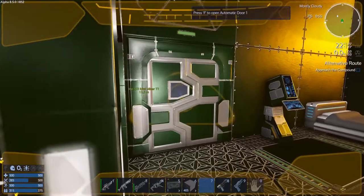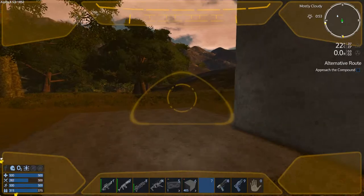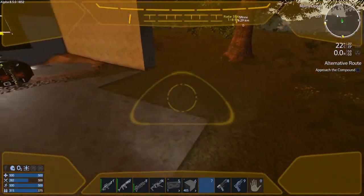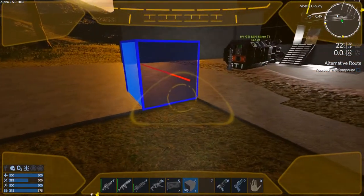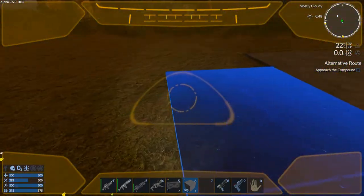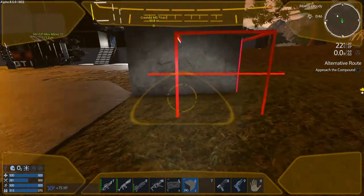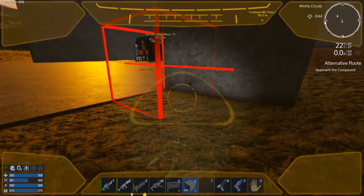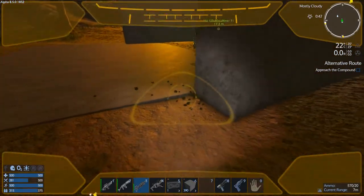We've got to extend this wall some more. Actually, we've got to do the floor first — let's get the floor done. Down. We need — not enough, of course not. That was tragic. I'm going to have to zap this without ruining the green grass around it. I didn't want to spoil the green grass. Whatever.